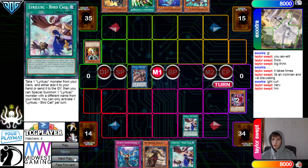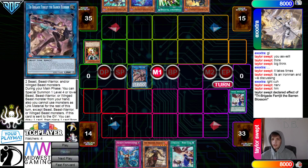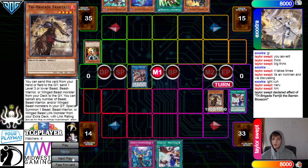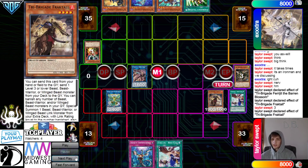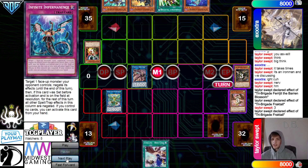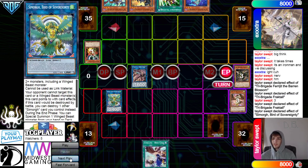They activate Birdcall and dump the Wagtail. Then Blossom effect to special summon Fractal. I think they dumped there to get the third monster in the graveyard to summon Some Org. They banish, summon Some Org, then Fractal effect to get rid of itself and dump the Sparrow. Set the Imperm, then Enphase — Some Org effect special summons the Apex Avion.